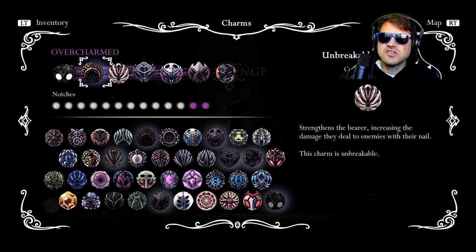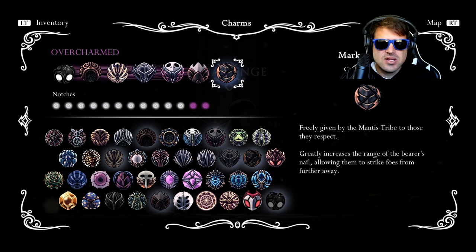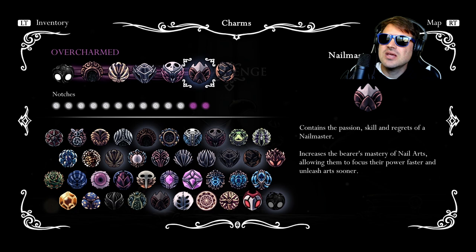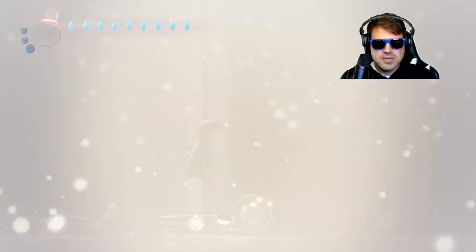So first things first, let's go with the charms. We got Shaman Stone, Unbreakable Strength. We're going to be doing a lot of damage with our Nail — Long Nail and Mark of Pride. We need that extra reach because of some of those little adds, those extra little enemies. We need to be able to reach them, and with Unbreakable Strength we need to be able to get them in one hit. We've got Sprint Master because we need to not take jars to the face, and Nail Master's Glory because we are going to spin to win on this one.